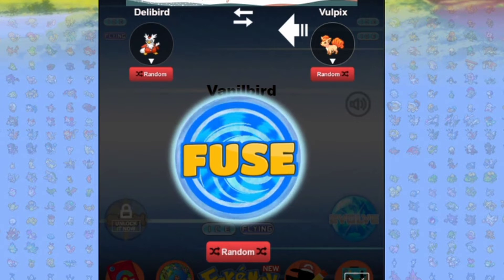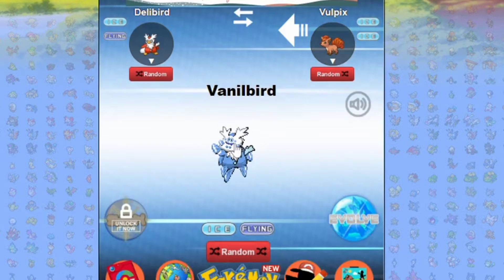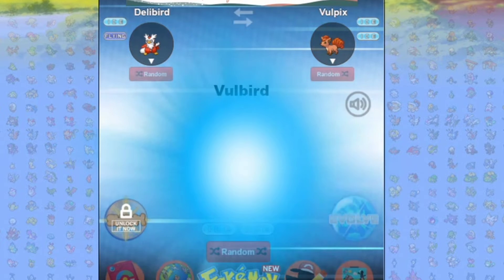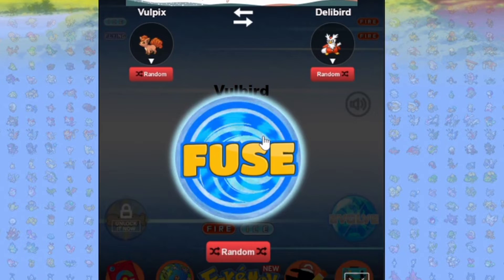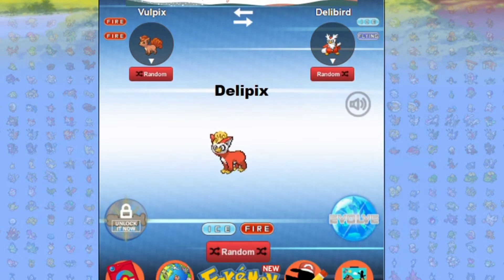A Vulpix-Delibird — or Delibird-Vulpix. This would be a Delibird-Volp... Volibird, Volbird. Let's see what it looks like the other way around. This looks like a Furby-looking Pokemon, just something that you wouldn't want any part of.